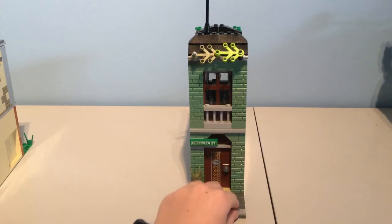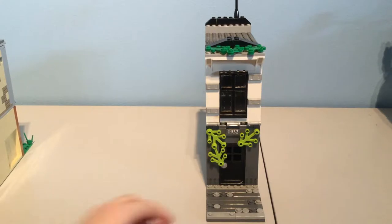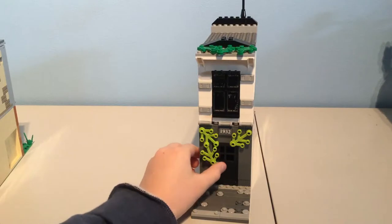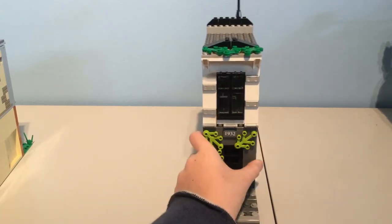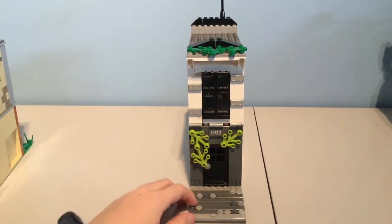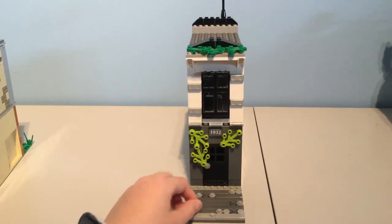I used some doors and pieces and stickers from the Sanctum Sanctorum Showdown set. On the other side you can see I used a lot of gray pieces — this is on the back, so this is not what you would look at. When you look at the modular building you would see the front. There are some green leaf pieces here too, and some cobblestone or gravel or stone.